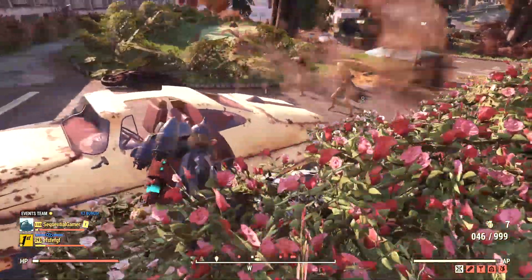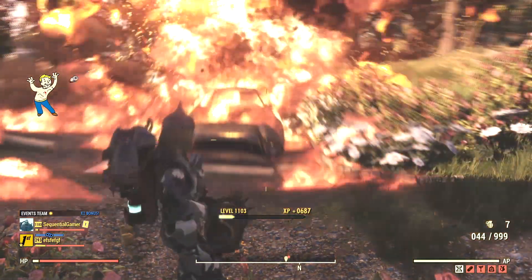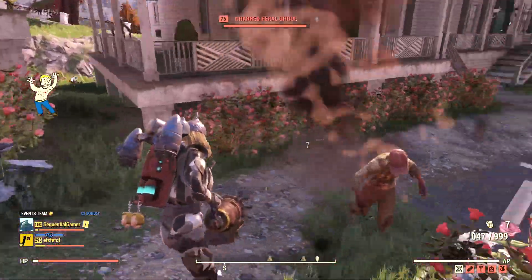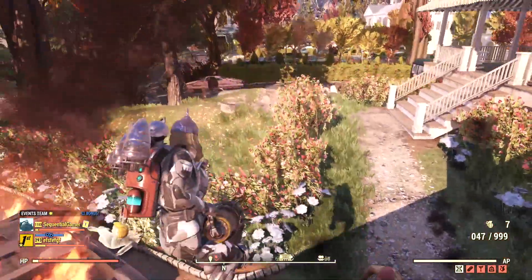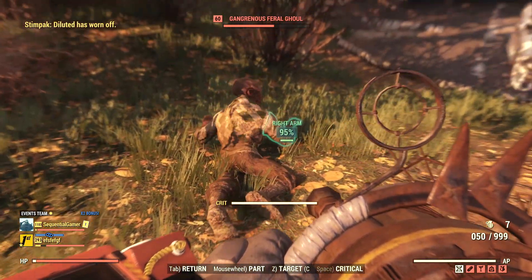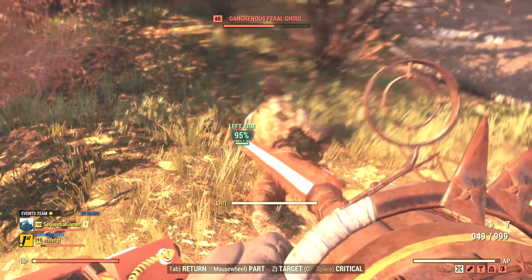A bit of a problem is that the Pepper Shaker eats ammo like it's candy, so don't expect to use it as your daily weapon. It's best to collect extra ammo by using other weapons or the ammo converter, then pulling out the shaker for those situations where it's going to be most effective. Overall, the Pepper Shaker is a fun specialist weapon — it's amazing as a crippler, so if you find yourself facing a powerful enemy, it's not a bad idea to pull it out and destroy their legs.